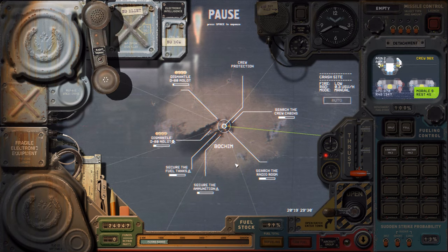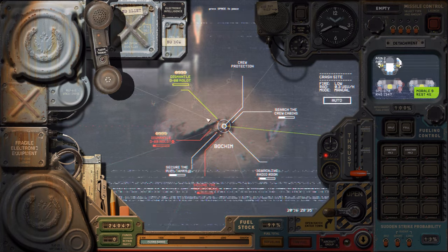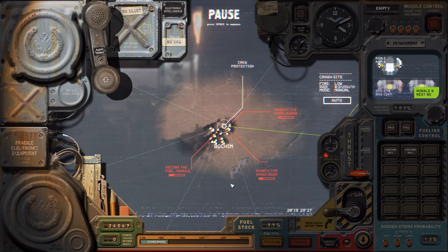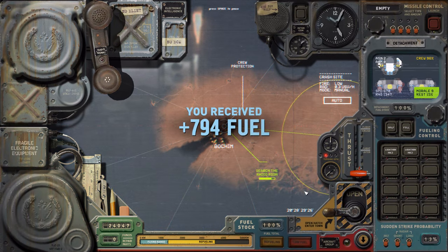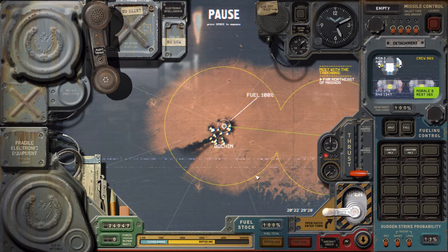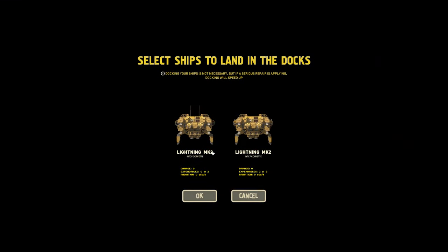We can secure the ammunition. Oh, there's the D80 mullet — I want the mullet here first, it's quite expensive. Now let's secure the fuel tanks, then let's set the radio in. 800 fuel, that's actually quite a bit. Now we've got one piece of the code they will be using — they might be encoding it. We didn't really take any damage it seems, even though we did get hit. Interesting.